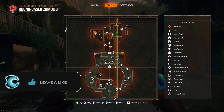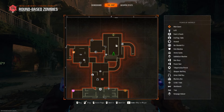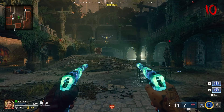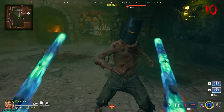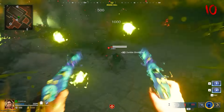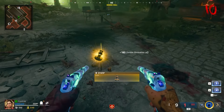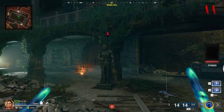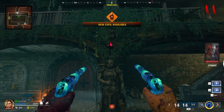You'll then need to progress to the room with the four statues and progress to round 10 for a special enemy to start spawning. You're looking for a zombie that has a knight's helmet on top of his head. When you kill that zombie they will always drop a stamp.